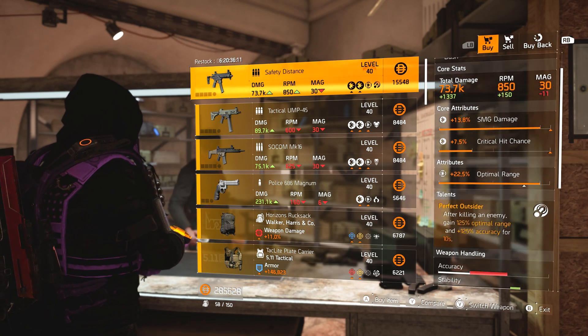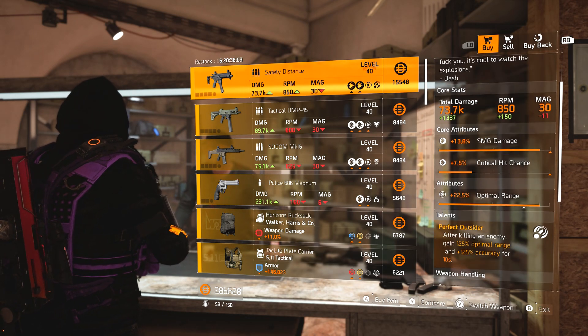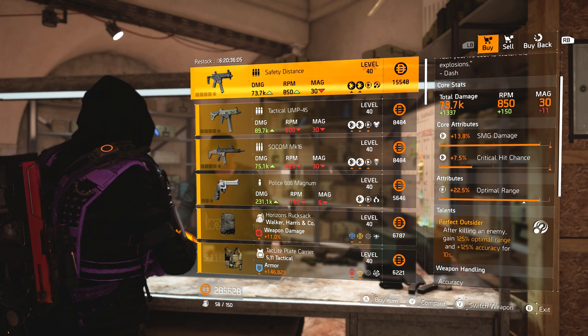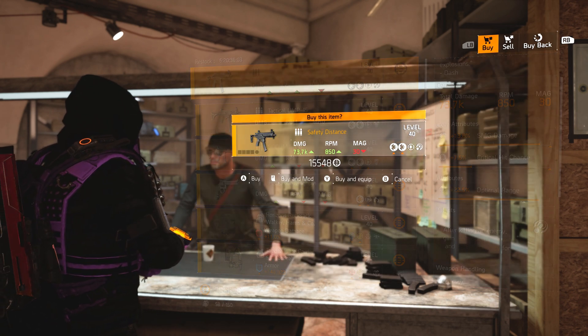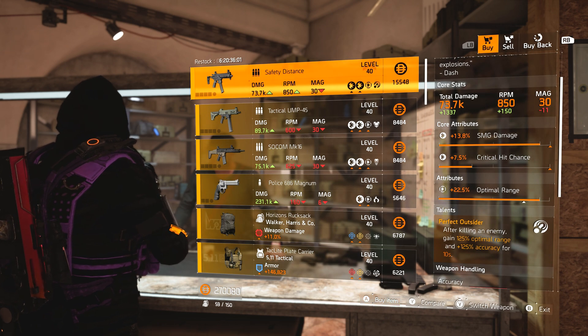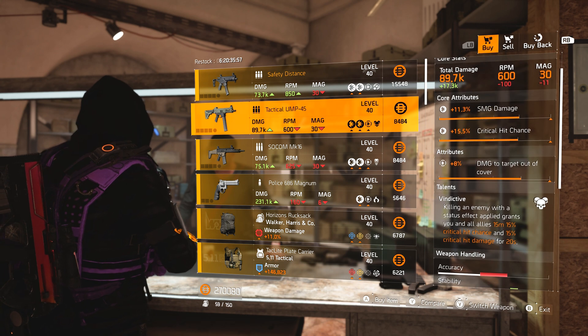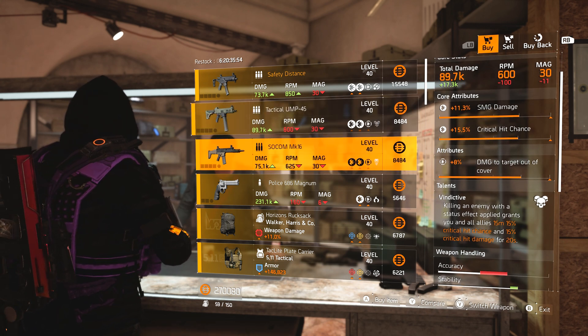To start off, we've got the Safety Distance, the named MPX — pretty low crit chance, it's also 22.5 optimal range. I actually need that for my recal library so I'm going to pick that up, but not a particularly good weapon. Tactical UMP with Vindictive — again, not an overly good weapon at all.